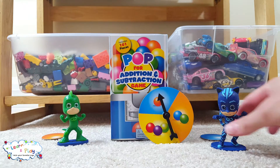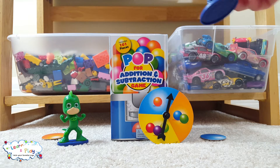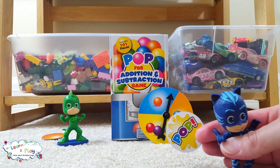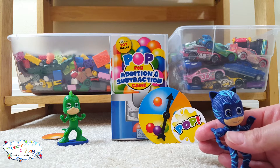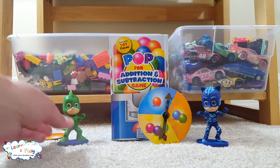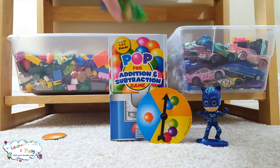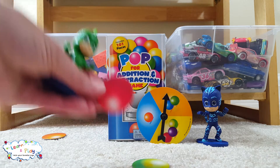Catboy, your turn again. One — again. Oh no. Your yellow gumball says pop on the back. That means you have to give back any gumballs that you have. So put the blue gumball back in, and now it's Gekko's turn. Two gumballs this time — Gekko is going to get a green one and a red one.